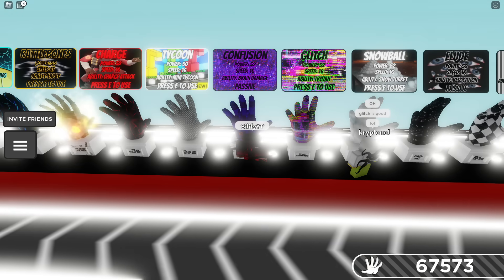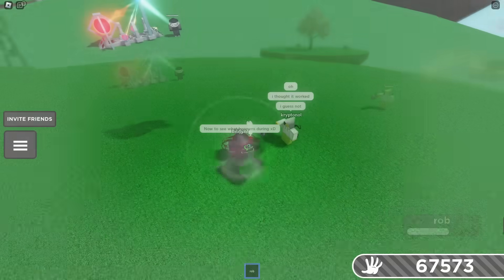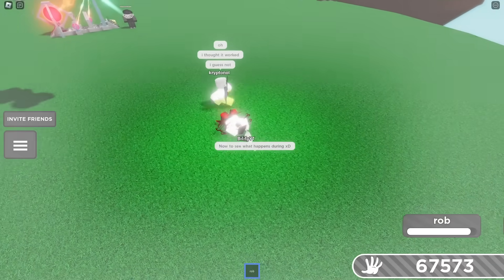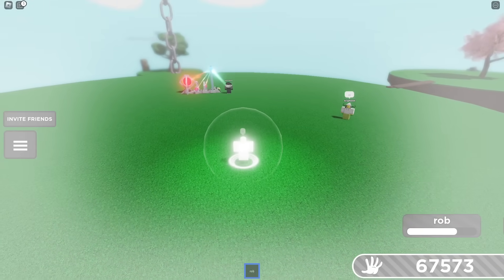Any effects like confusion, if you hit them prior to them going into their form, will absolutely work. Can you glitch a Rob user while they're in their ability? What happens if a Rob user uses it during Glitch? It doesn't work. What happens if you're going up and you use it? You just fall out. So Rob is a counter to Glitch.